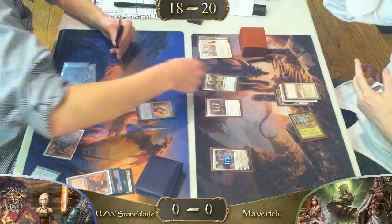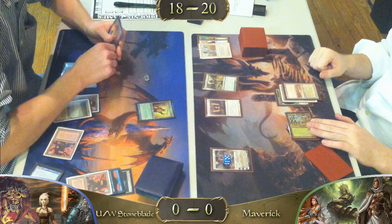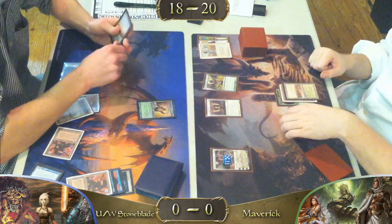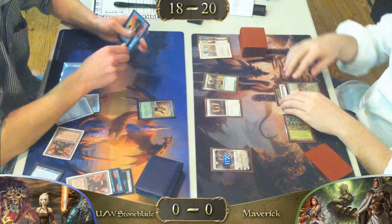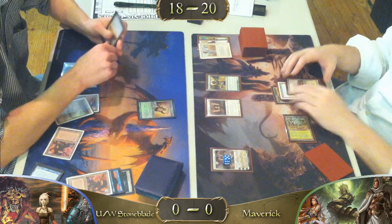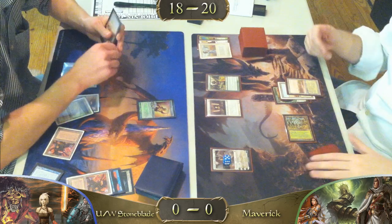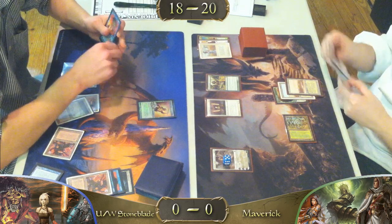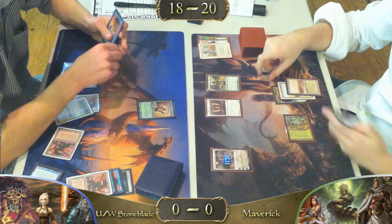What he should have done is killed Noble Hierarch and Dryad Arbor before letting him untap — destroying two lands plus removing Exalted is a very big deal. He's not going to fight through that army of soldiers Elspeth keeps pumping out. He needs to capitalize on stumbling his opponent off two lands. Although at this point it doesn't really matter because our Maverick player has dropped a Gaea's Cradle and is probably explaining how he's generated a ton of mana.